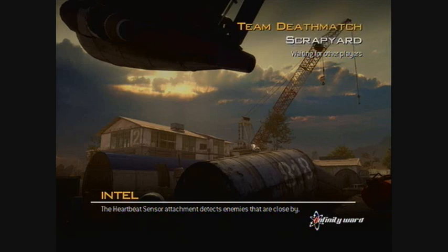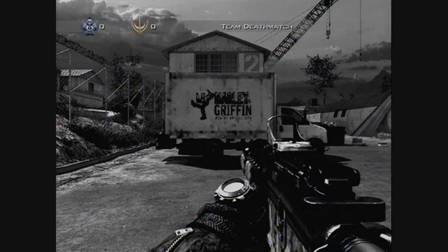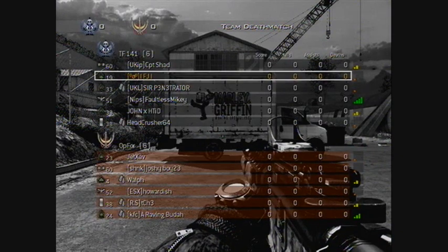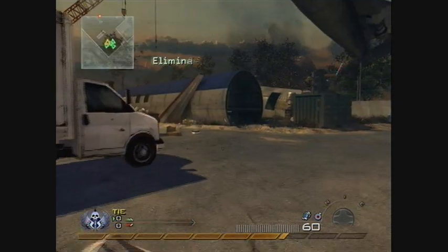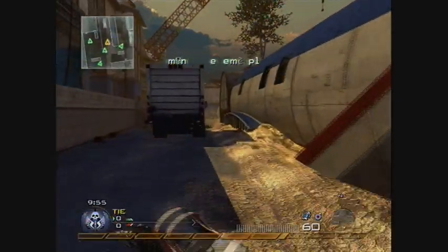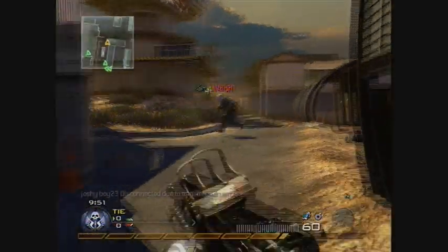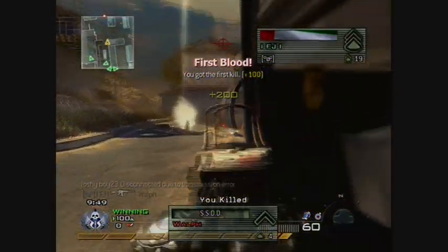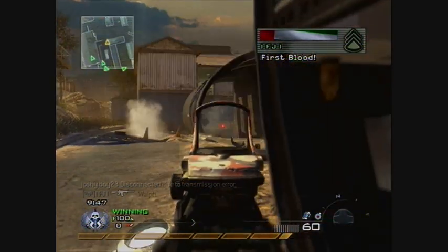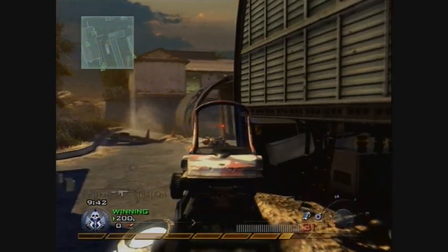As soon as the game begins, let's use my Mega Assault. As soon as it starts I'm going to run straight for a corner and try to bag it before the enemy. There's one down. There's two - several people must have been going for this corner.